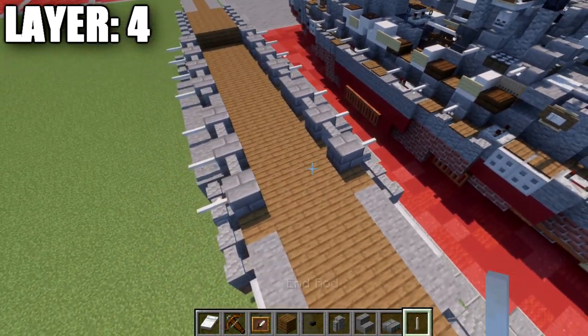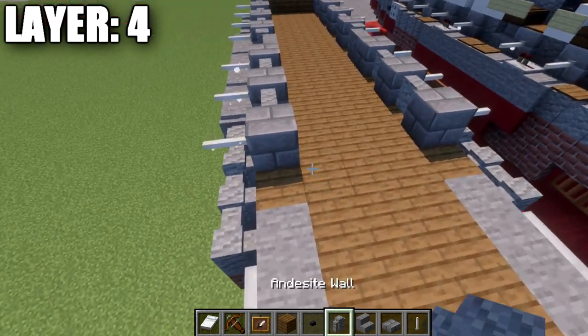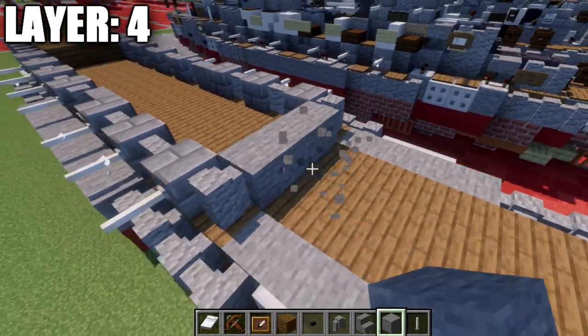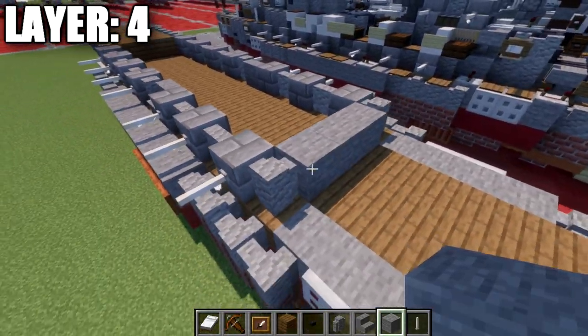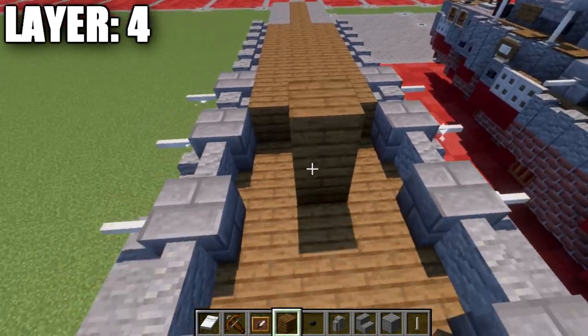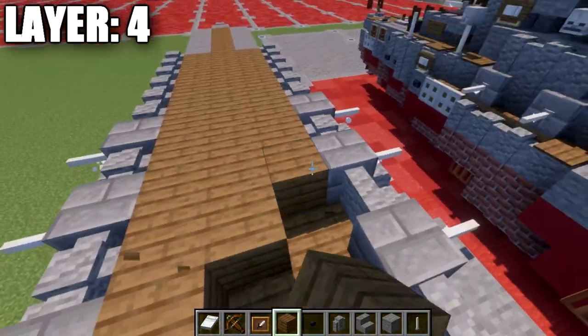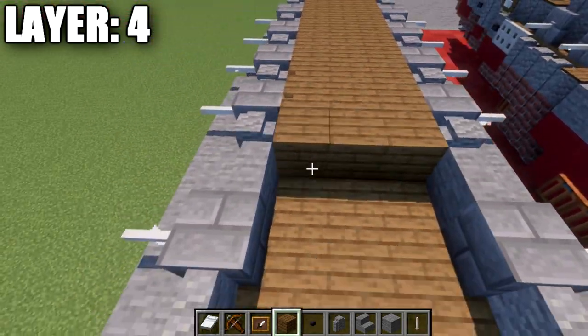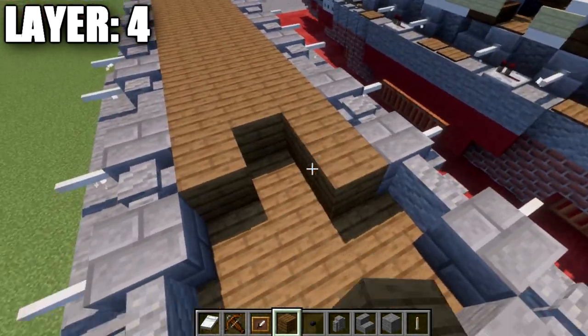Then another andesite wall to both sides, another stone brick block going back, and an end rod coming off that stone brick block on both sides. Once we get to this point, place down an andesite wall to both sides, and we're going to take our stone blocks and place down a row of 3 stone blocks going across. We can then take our spruce wood planks and fill the inside completely in to create our deck space for the next layer.